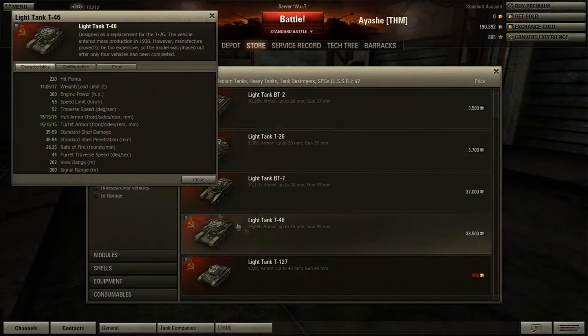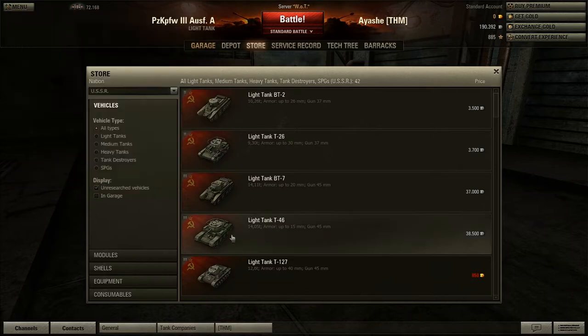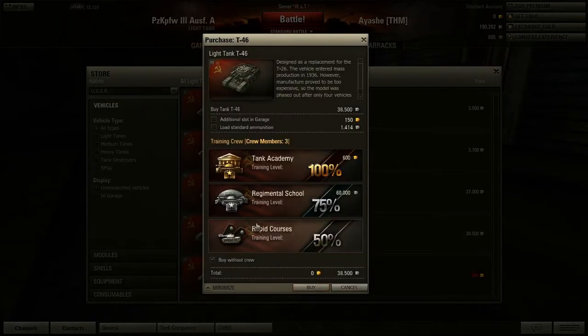How much crew do you have? Let's just see — crew: 3. Commander, gunner, and driver. So that's about it. Buy without the crew, cool.